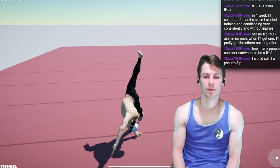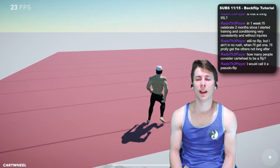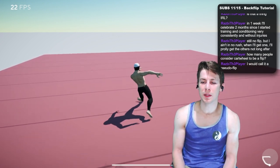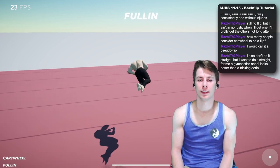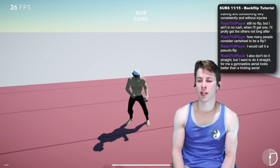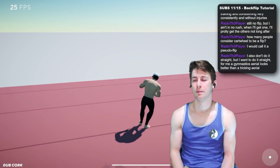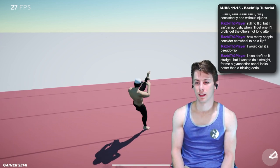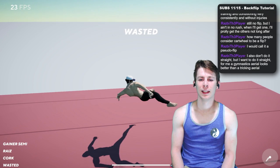Cartwheel, full in — there we go. You can see it's very inverted; it's not as off axis as you'll see a lot of trickers do their full ins in real life. Doing the pseudo flip is like the cheat way of getting the harder skill faster. Compare that to a cork or double cork — a double cork is definitely off axis, not straight hips overhead, very pseudo flippy. Compare that to an icy cork or a gainer semi — a gainer semi is super pseudo flip. The gainer semi front swing rise all happens on a pseudo flip axis.